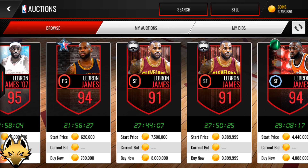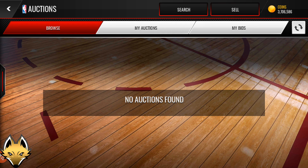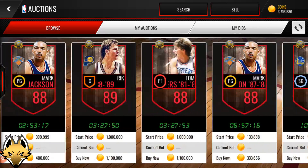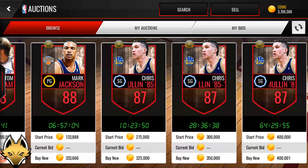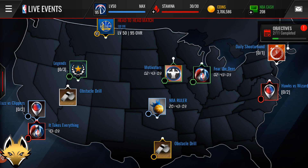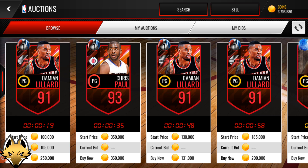At number seven is 89 Jamal Mashburn, who was part of the rookie legend promo. If you search 'Mash' on the auction house, nothing comes up because barely anyone has him. The rookie legend promo was from the soft launch or very early in the game, where you could pull packs for a chance at a rookie legend. Jamal Mashburn was one of the most rare rookie legends. I have never seen him on the auction house and didn't even know he existed until I found his card in the database. I'm pretty sure very few viewers even knew Jamal Mashburn existed in this game.